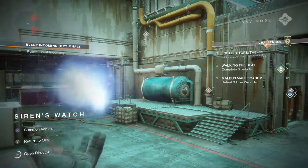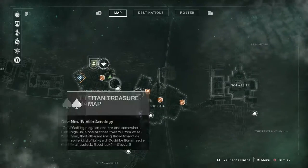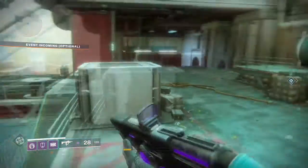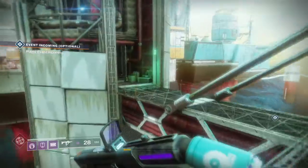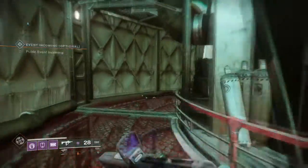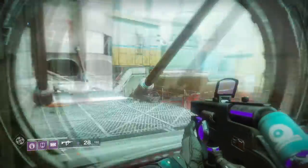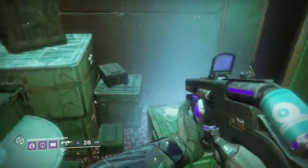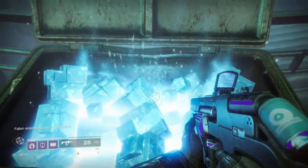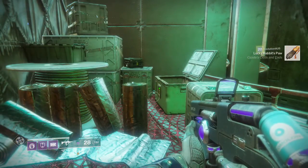Moving on to the second one here — we've seen this one again — but it's going to be partway between the bridge that you cross to get between the two major settlements. You're going to want to make your way onto the bridge, just cut a little bit off the trip, but instead of walking out this left door here, you're going to want to continue around and it's going to be tucked in here behind all of the crates. Obviously a lot easier to see that it's glowing, but that's the second chest for this week.